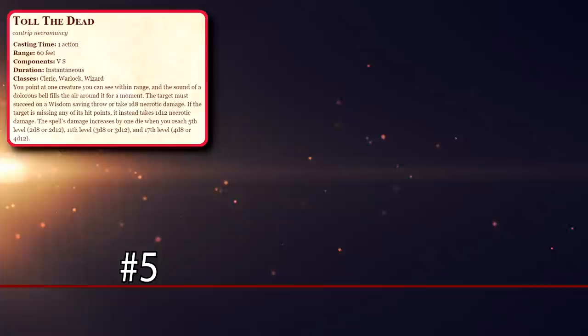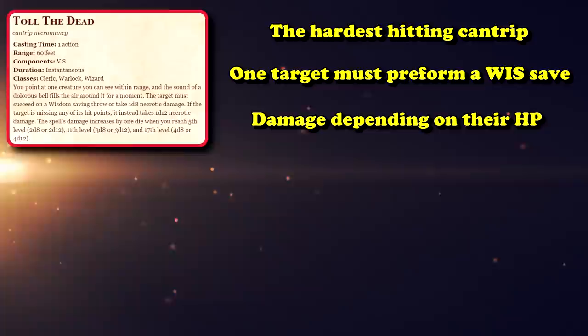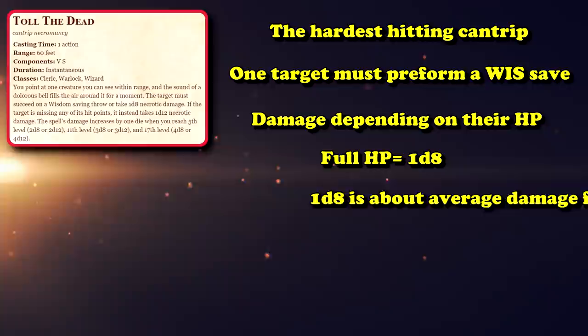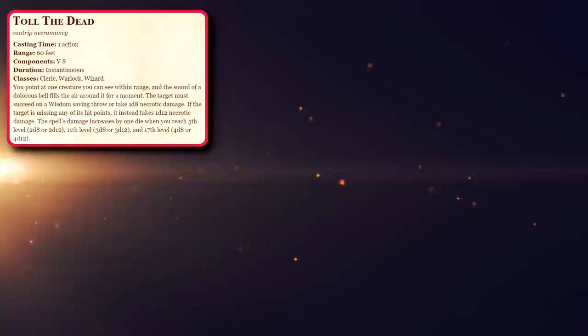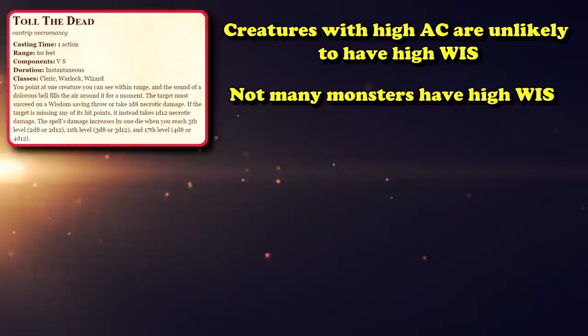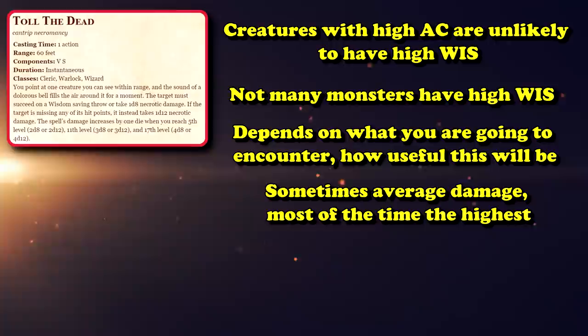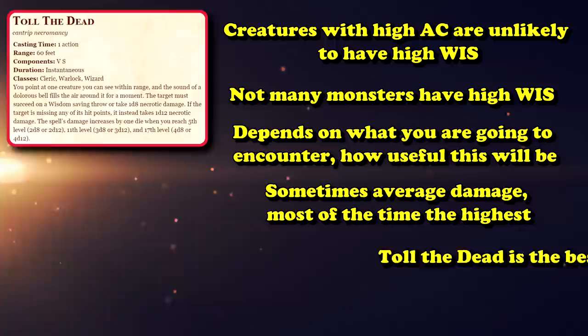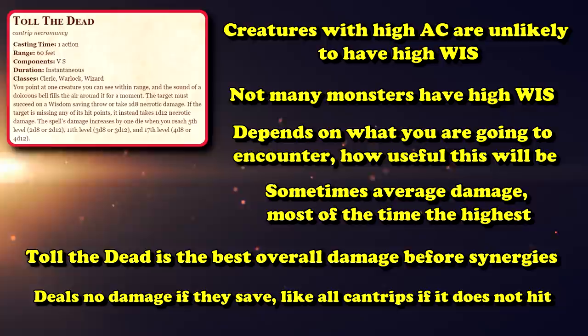At number five we have Toll the Dead, which is potentially the hardest hitting cantrip in the game. What it does is force one target to perform a wisdom saving throw, and if they fail they take damage depending on what their maximum hit point value is. If they are at maximum hit points they take 1d8 necrotic damage, but if they are below max health then they take 1d12 necrotic damage, which is the highest damage dice out of all the cantrips. Since it requires a saving throw instead of an attack, it's a lot better to use on monsters who have high AC values and probably have pretty low wisdom saves.